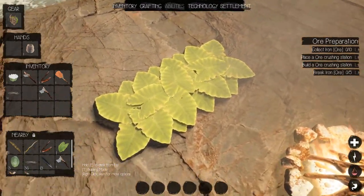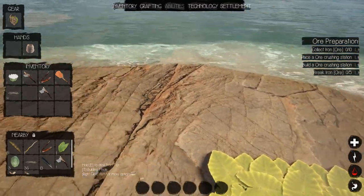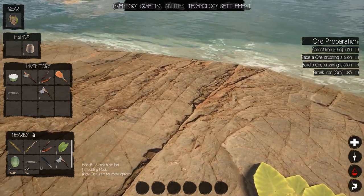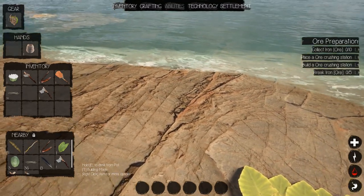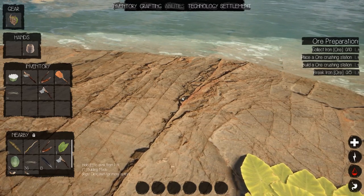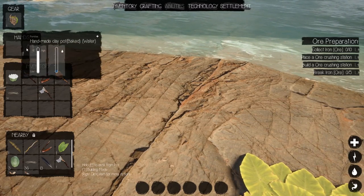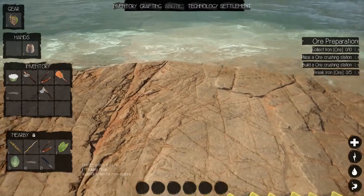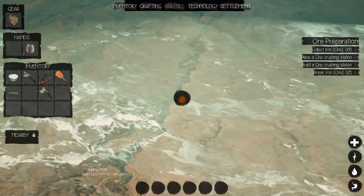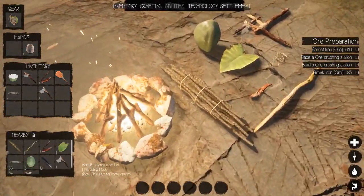Just aim anywhere so it says 'hold E to drink from pot.' You can see the faint text in the bottom left beside the nearby window — I know it's kind of hard to see. I'm just going to hold down E, and there we go — we quenched our thirst with fresh water. And we can just fill it up again.